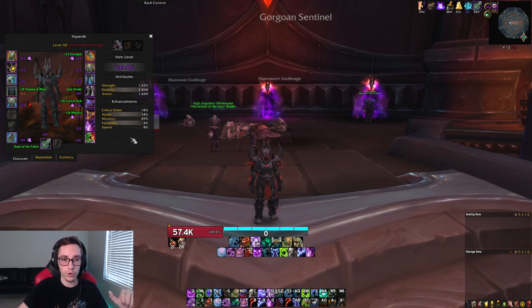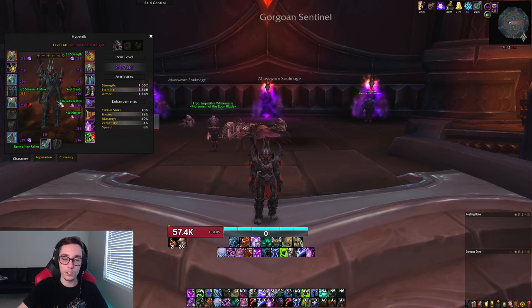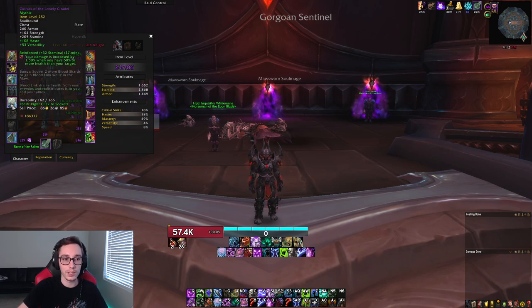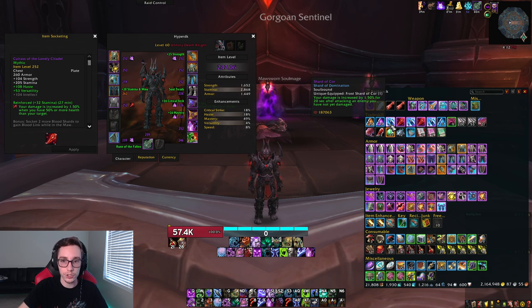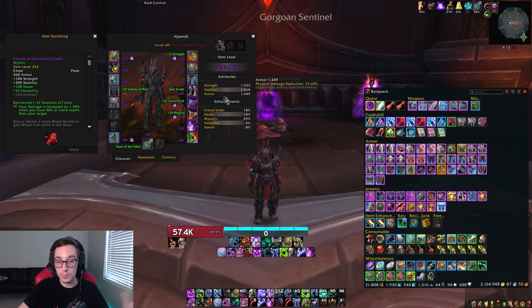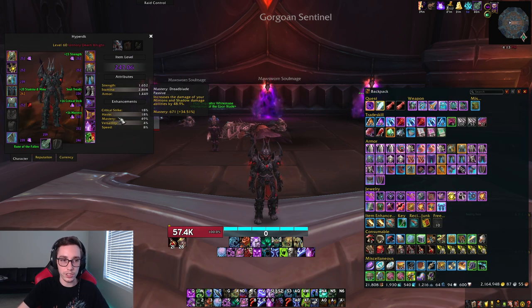For your Domination Sockets, you want the Unholy bonus — so you want the Helm and three Unholy shards. The other two slots, just put the damaging shard from the other two sets in. For Blood it should be the Shard of Bek, and for the Frost one it should be the Shard of Kor. So Unholy set, and then the two damaging ones from the off-pieces.